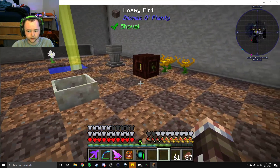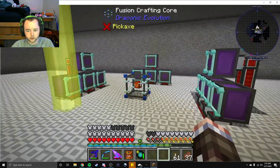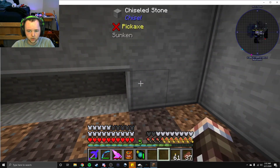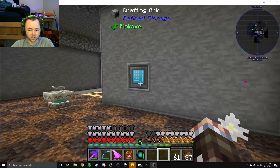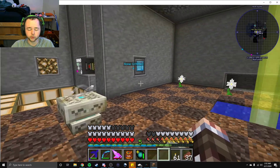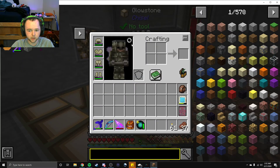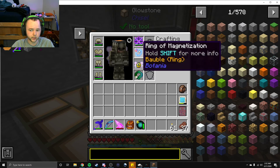Level five was our Botania floor. This is a mod we haven't really touched as much. I tried putting a crafting station on every single floor to leave it so we don't have to move between floors every time. I wanted to give the floor a little pattern so I used two different types of dirt. I have not touched Botania other than making a mana tablet.